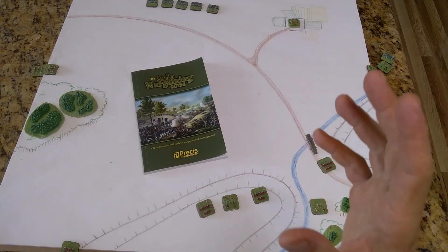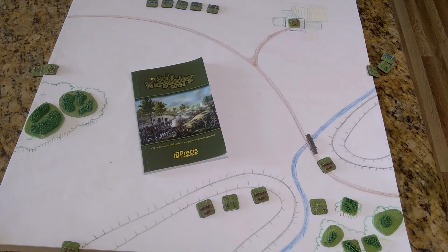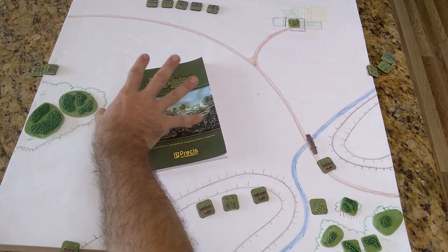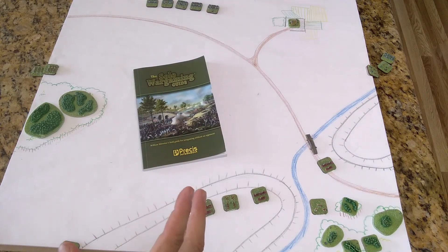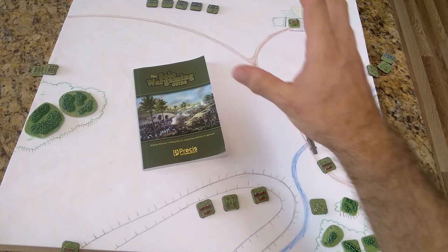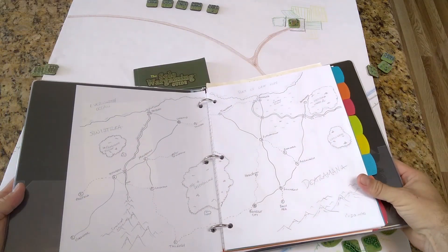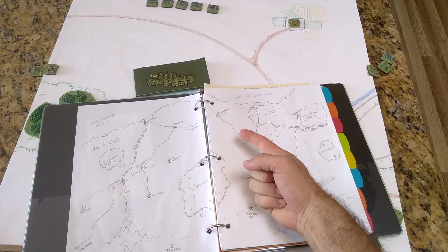Grab your overalls, Wargamers, because today we're fighting the Battle of Silcock Farm. This is the first battle in the first Elopation War. For those of you that are new to the channel, new to the campaign, we're experimenting with William Sylvester's excellent The Solo Wargaming Guide, and we've put together a war between the forces of the Dextremanians in blue and the Sinistrians in red. Here's the overall campaign map, and what we've got is a one-two punch.